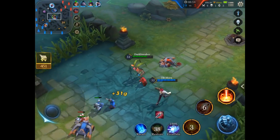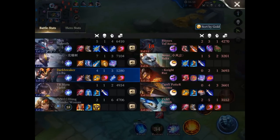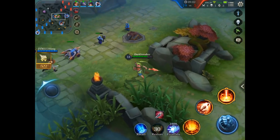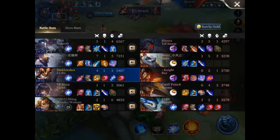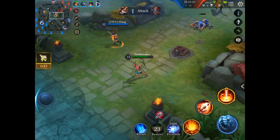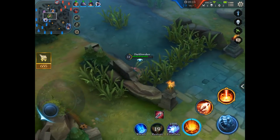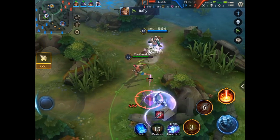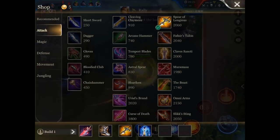But you have to consider when it's best to roam and join the fight, or when it's better to just push the top lane out. When you see you are in the lead, you should just go split pushing. But if you see your teammates are struggling, you should always try to help them out.